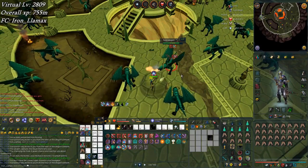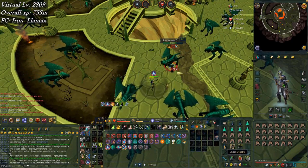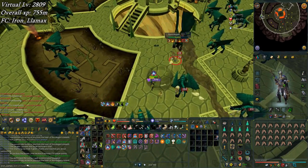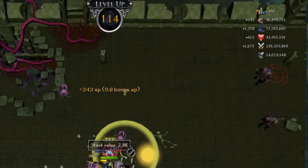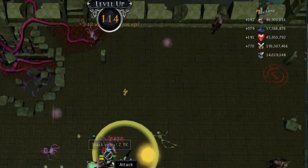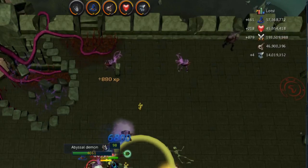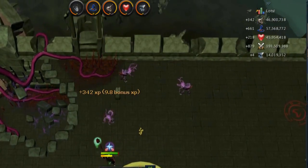Just two kills into a rune dragon task and I picked up the soul for it — it's a pretty good day for souls, and I think this is actually a pretty rare one. Those magic levels are really getting up there — number 114. Only 47 mil to 120 magic. I should reach it before 120 slayer though.